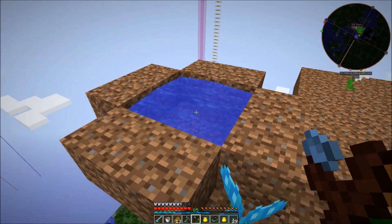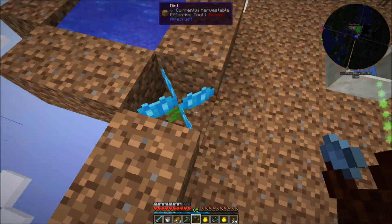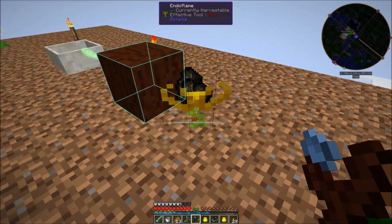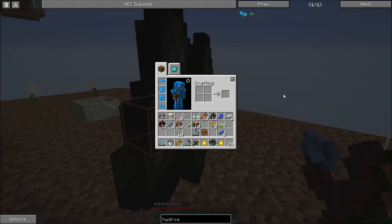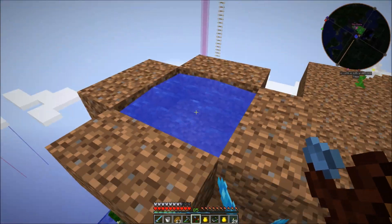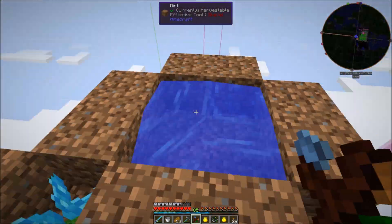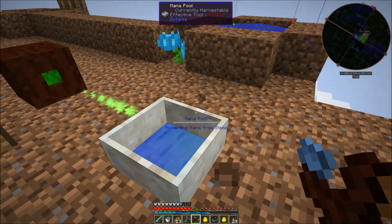I don't know how often it actually drinks — oh, that was pretty fast. It just all went in there. That seems quite a bit slower than the endoflames, but these are actively taking resources to turn into mana. Whereas the water thing is kind of automatic — it costs you nothing. You just make the hydrangea, put it next to an infinity pool, and get mana.